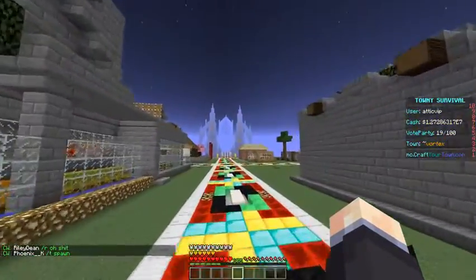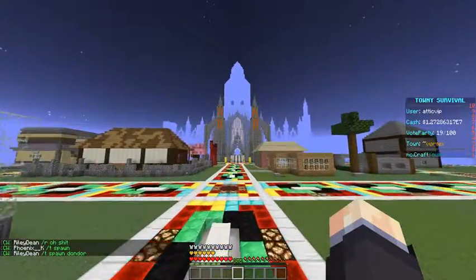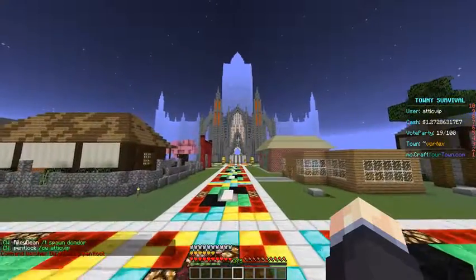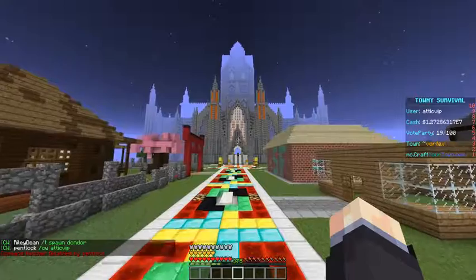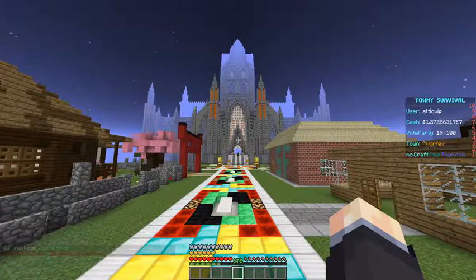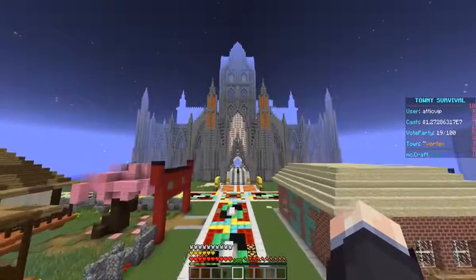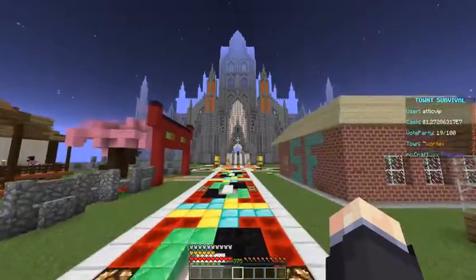In the background, you can see our castle that we built. That castle was built block by block — not one single thing spawned in, no world edit, no creative. Our motto is go big or go home, so we decided to do that.